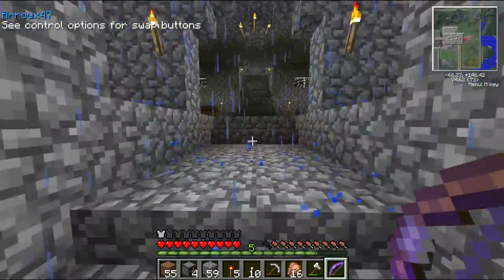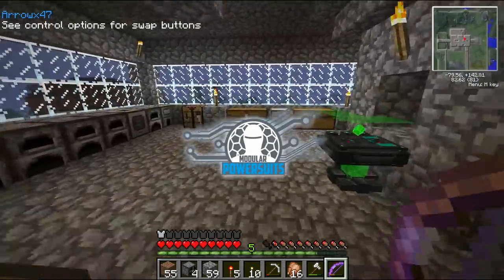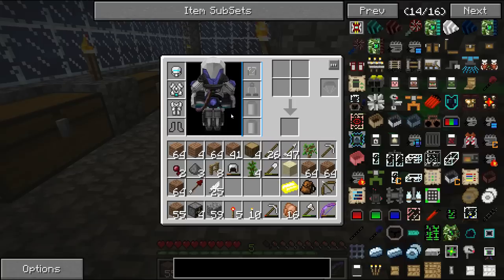Another mod that is really good is the Modular Power Suits. This mod basically allows you to add power armor and then increase it. If I put it on, you can see that it's really detailed for Minecraft. I haven't got any boots at the moment so he looks a bit silly, but as you can see it's quite a big suit.